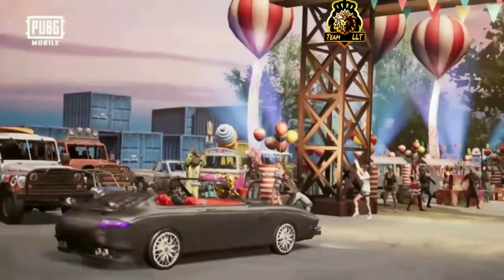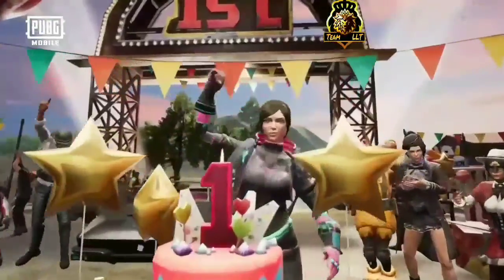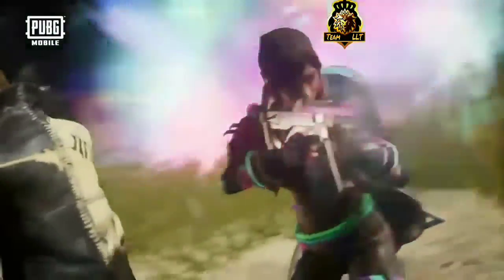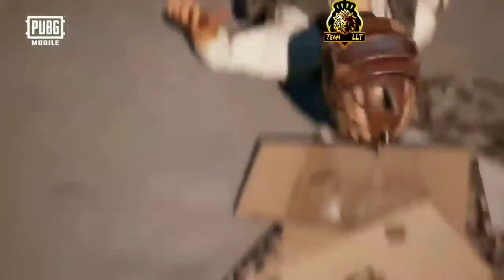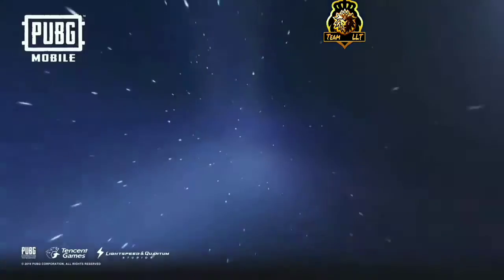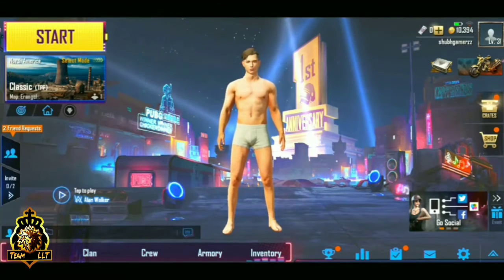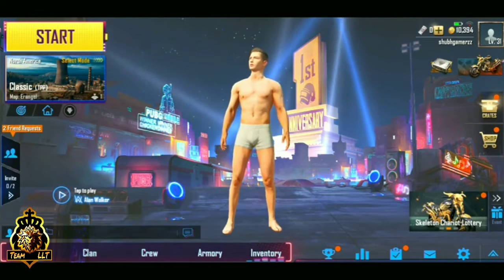It looks so good. In the trailer we could see new skins and some old skins in the background. The anniversary update includes a parachute and some grenades that are released right now, along with some helmets and backpacks. We could see new skins in the trailer. It would be nice if we would get the RPD station as an extra add-on in every update.